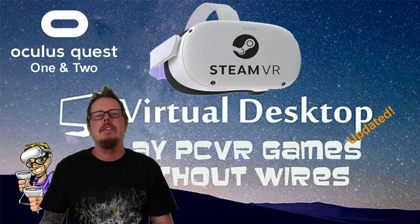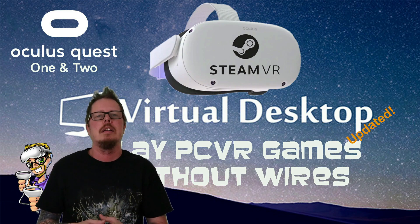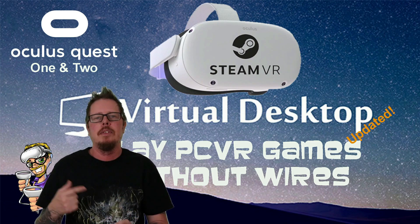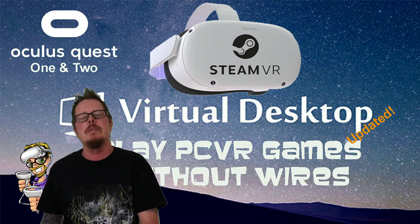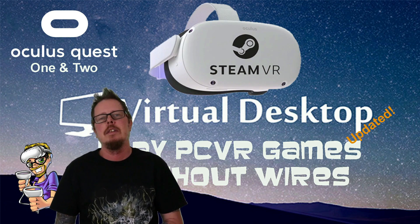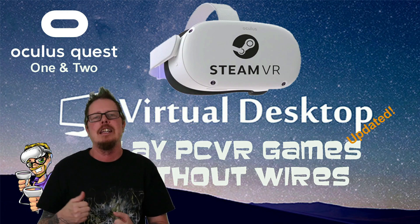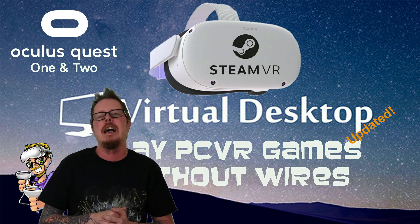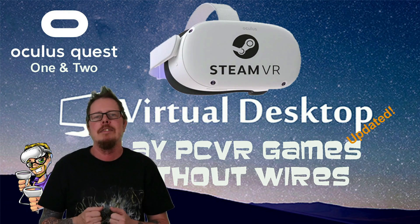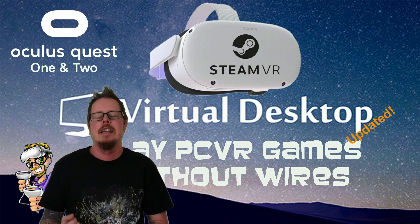All right, there you have it — it's super easy to play PC VR games on your Oculus Quest without wires. If you want to play Oculus Rift games, go to the Oculus app online, download it, and set up your headset. When you purchase games they will show up on your Virtual Desktop once you go in — I'll also leave a link for that. If you have any questions leave a comment below, I'll do my best to answer. I hope you enjoyed this video — don't forget to like it, hit subscribe, and until next time, happy gaming!